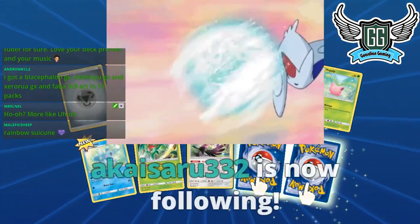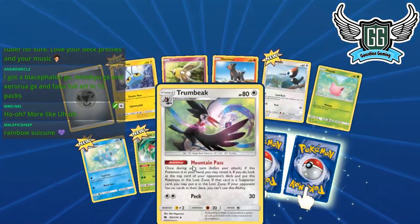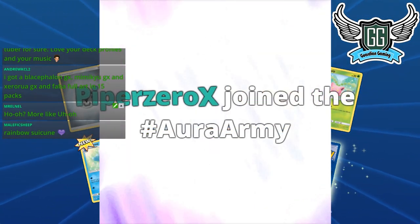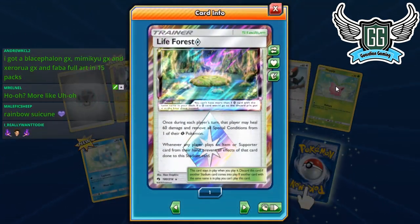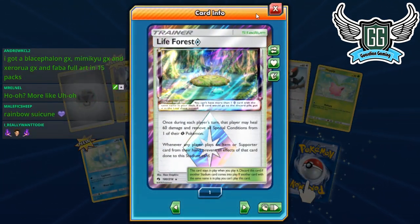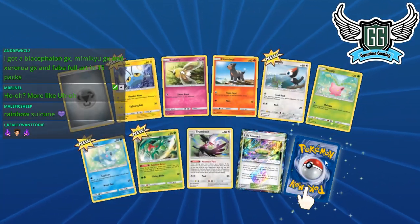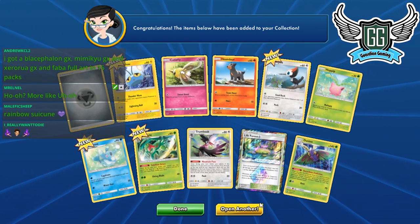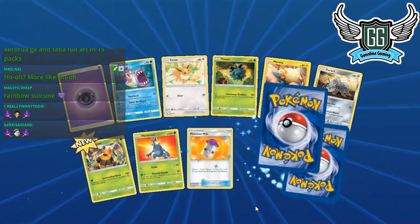Piper0x just subscribed on YouTube — much appreciated! We got our first Trumpets — Life Forest: once during your turn, heal 60 damage and remove all special conditions from one of your Grass Pokémon. I'm excited to play Exeggcutor and Subtile with Life Force. We've opened up 12 packs so far — started with 164, now at 152.